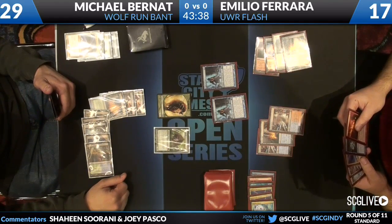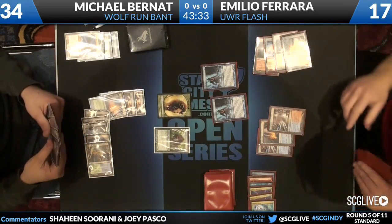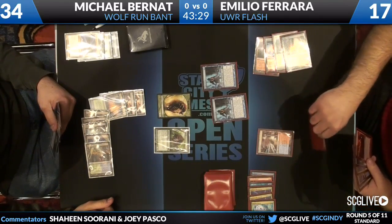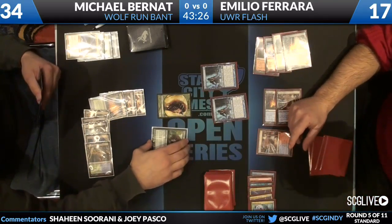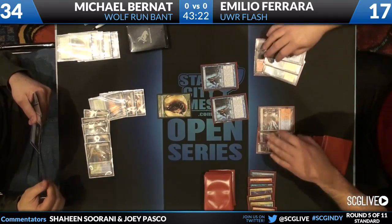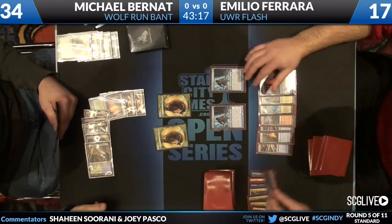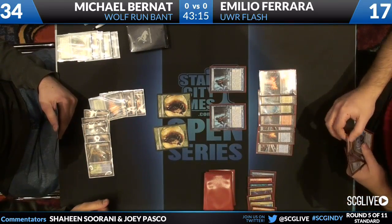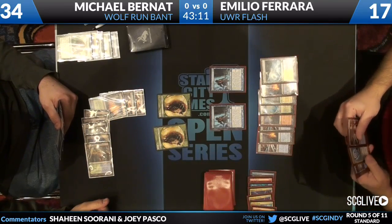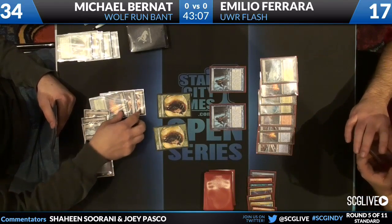Thragtusk from Michael Bernat. He's clearly got a better board position. Emilio's hand — I'm sure Michael's hand is still a little better. Having that third Revelation means he can just refill any time. Searing Spear takes out the Thragtusk, leaving Michael with two beasts versus Emilio's two Augurs of Bolas. Plays a land and passes back.